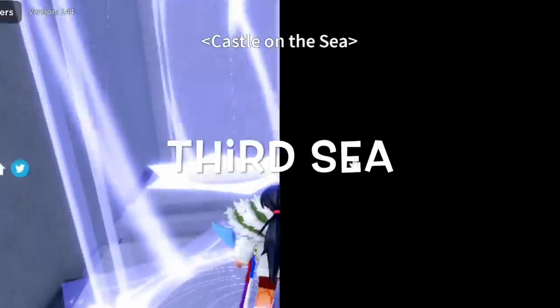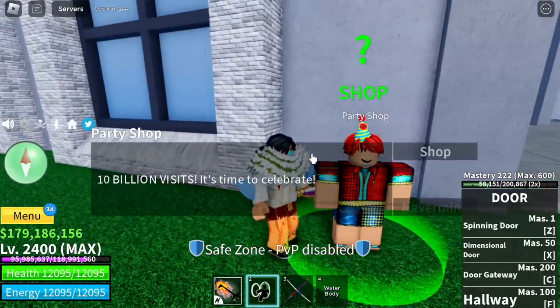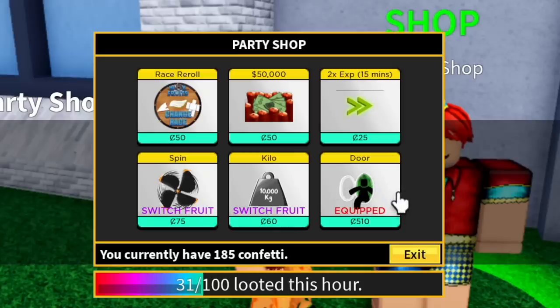For example, in the third sea it is located in the castle on the sea. The NPC — we call it the party shop. Talk to him and you can exchange your confettis for fruits, a race roll, money, or two times experience, which is really helpful.